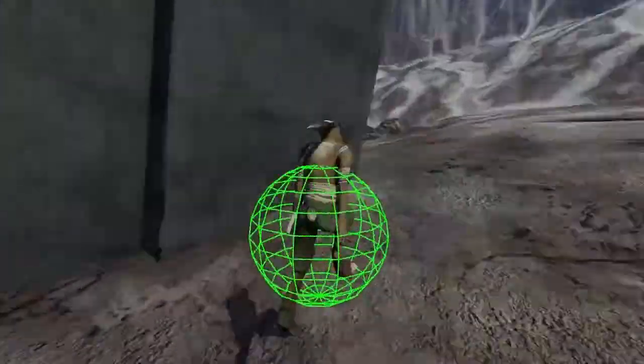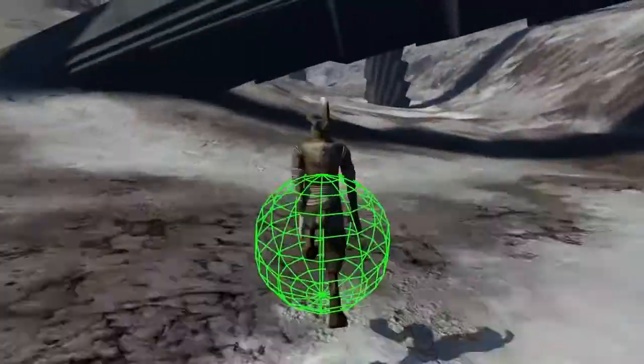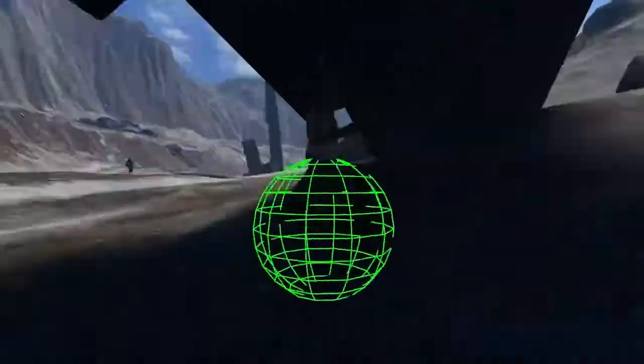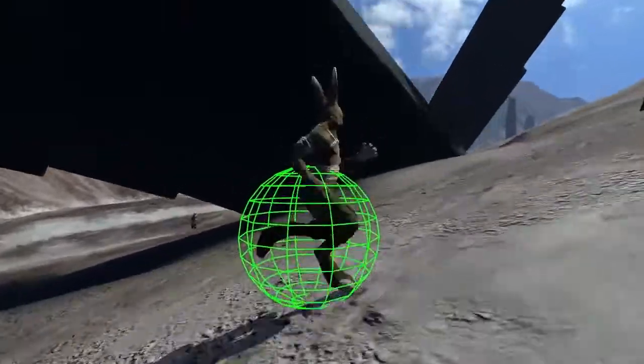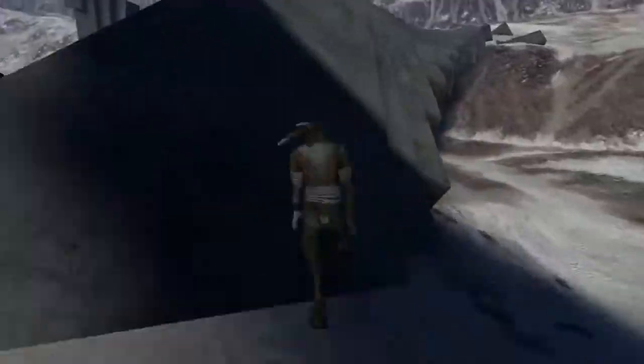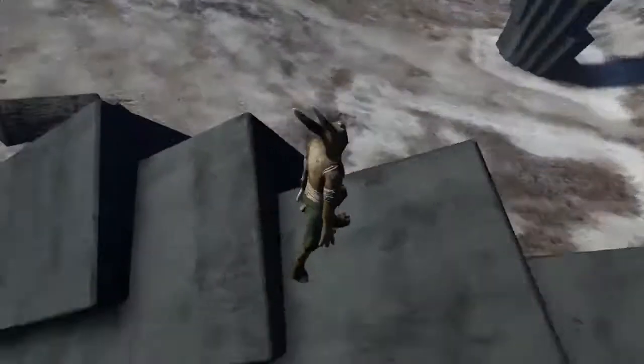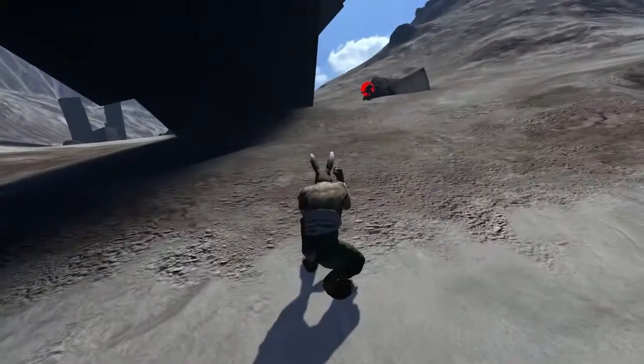Now that it's possible to hide behind objects, the AI has to figure out what to do if its target disappears. For now, I just made it assume that the target is a Newtonian object that will just keep moving in the same direction. This isn't a very good assumption, but I'll add better searching behavior later, and for now it's fun to trick the AI into going the wrong way.